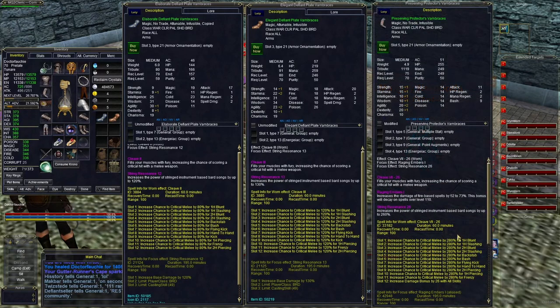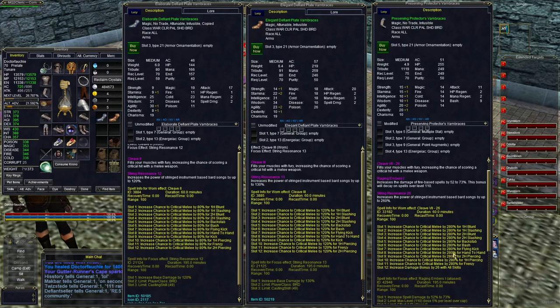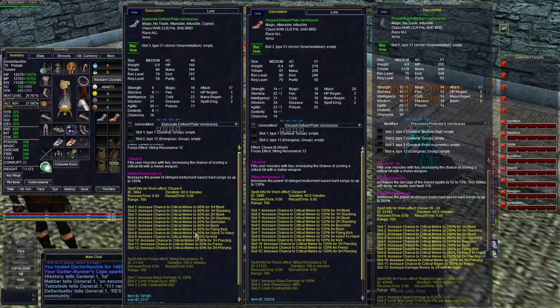Now let's take a look at the effects — Cleave 2 on Elaborate, Cleave 3 on Elegant. On the left you get an 80% increase in melee criticals. On Elegant you get 120%, which is a great improvement — a 50% improvement. But take a look at what you get on TBM gear at the same level. It's going to go crazy and raise your DPS numbers through the roof.